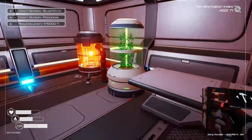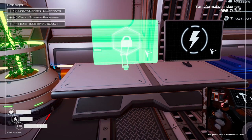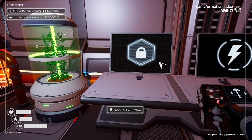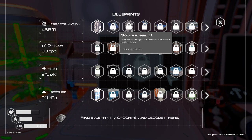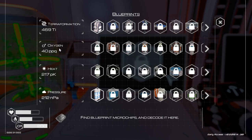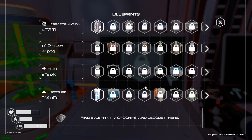Get stuff built that we need. And this is the unlock — let's take a look at this. This is our upgrades. We have to get to certain levels to unlock each of these things — we have to have a certain amount of oxygen. To get the solar panels and stuff like that.